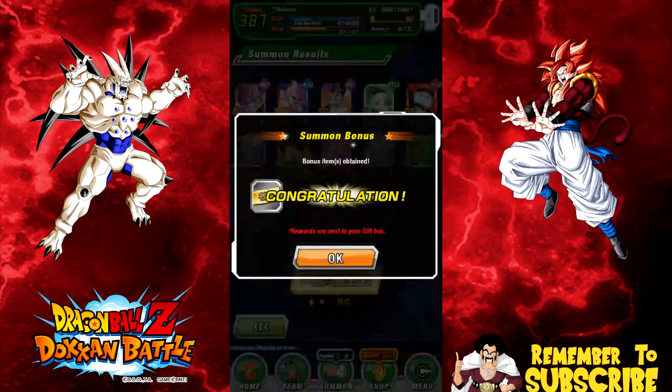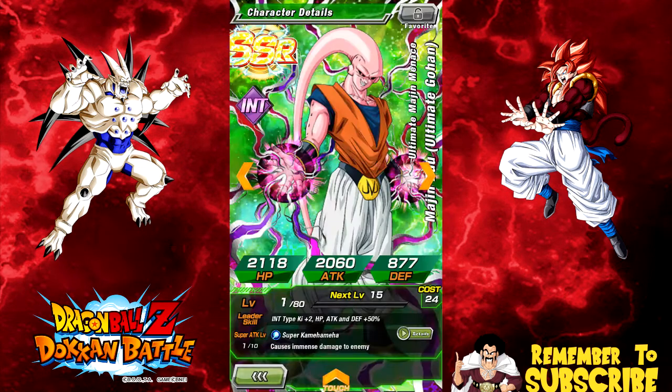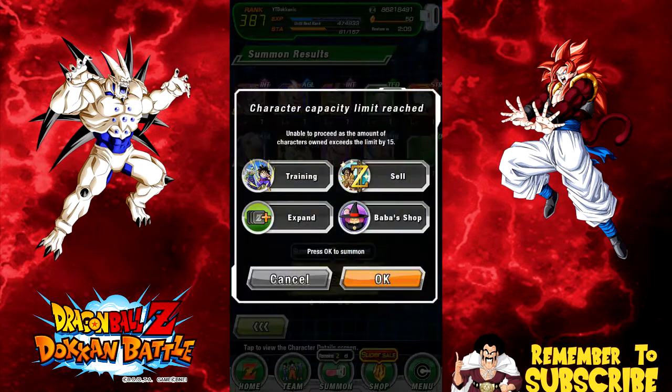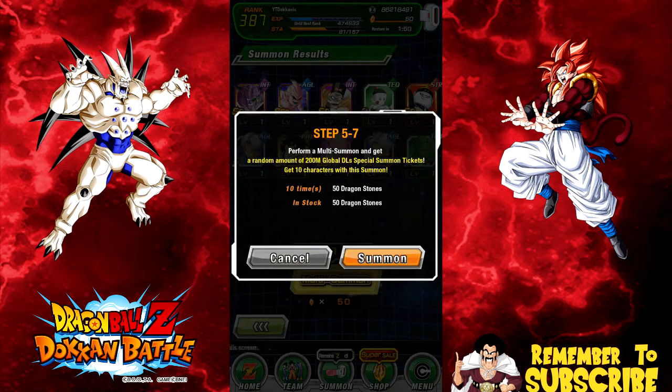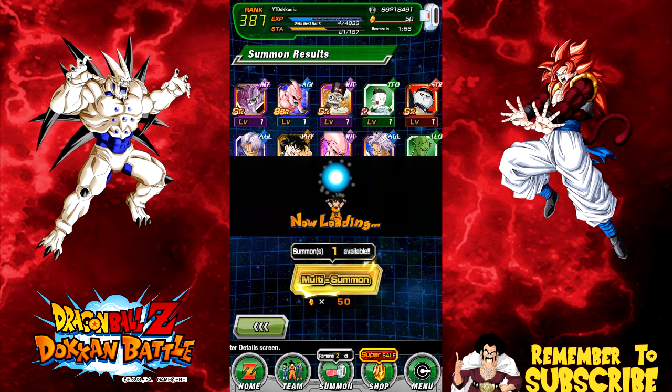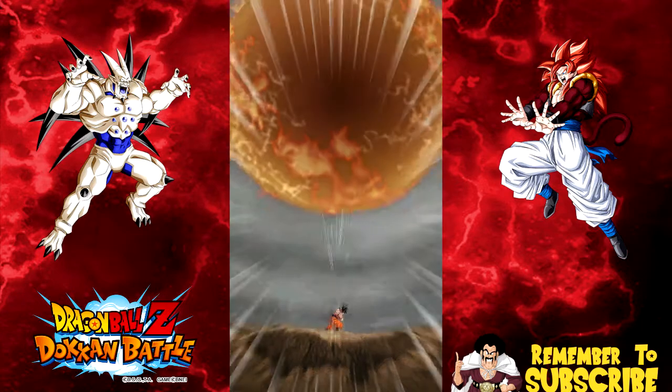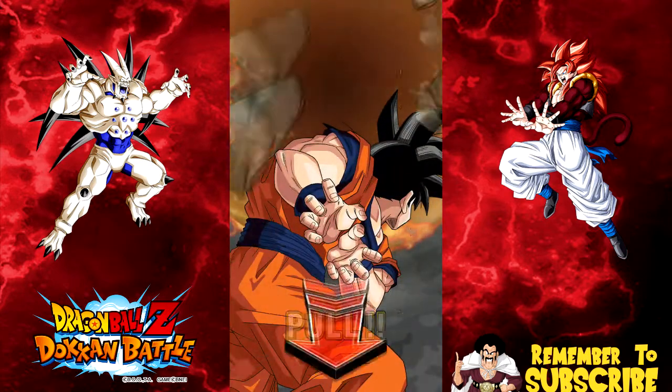I'm happy about that. We only got two of those tickets, but my Buhan is at least 100%. Kid Boos are all being saved for the future Kid Boo event if I ever pull the intelligence one. Now, we're going to do a multi-summon group summon together. If you want to pause the video and get to your summon screen — we'll do what we typically do: a standard three-two-one release.